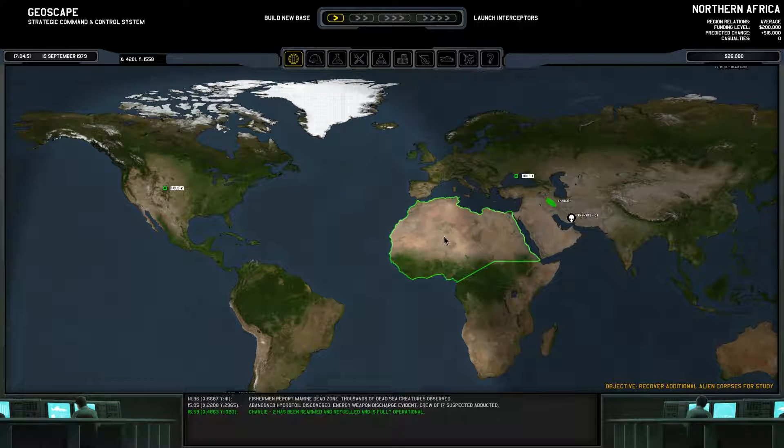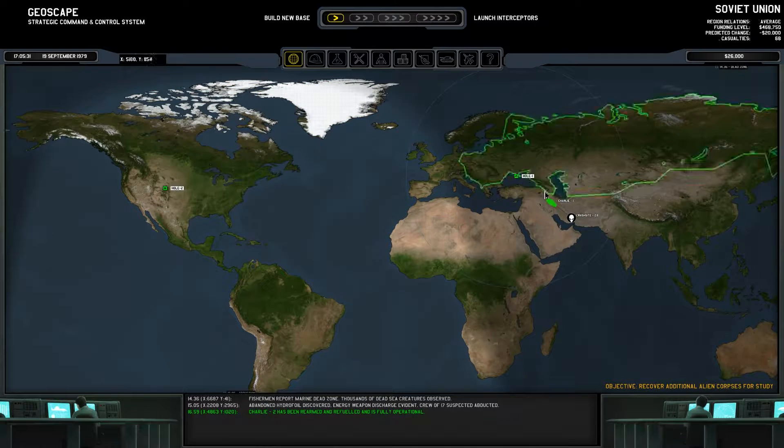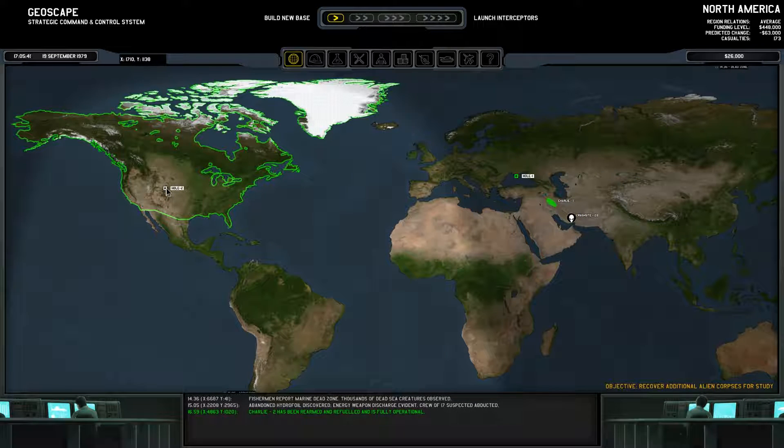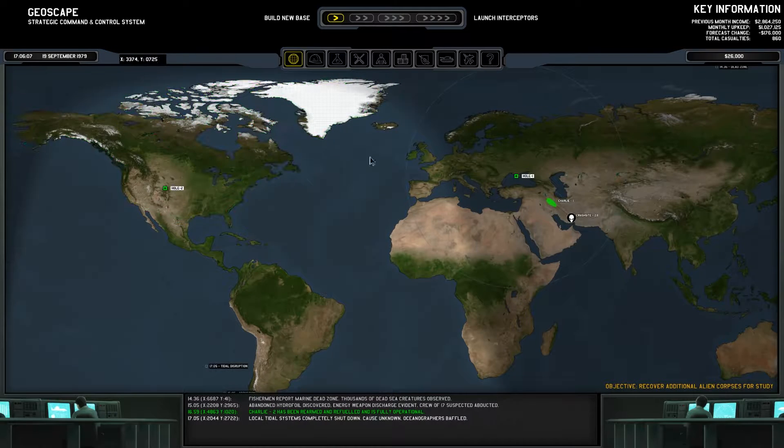I already know that a single Condor is not enough, unfortunately, to take down a UFO a lot of the time unless it's one of the tiny ones. So I'm probably going to have to build another hangar here. I think I am going to transfer one of the Condors from base two, though.